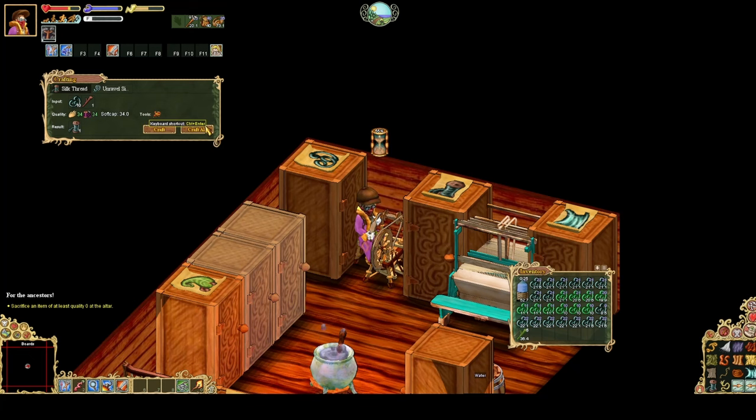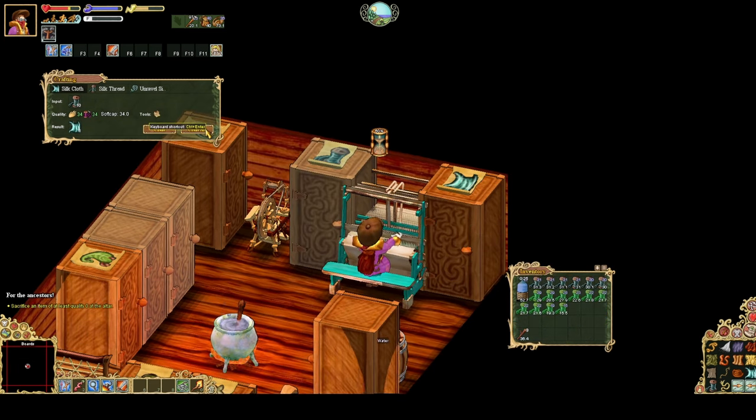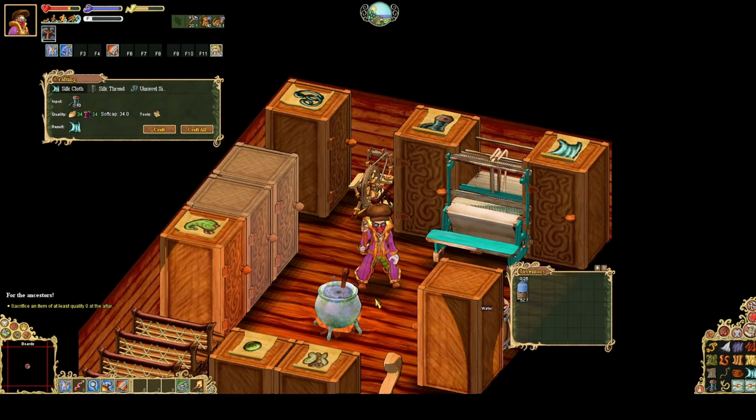So with your filaments, you're going to take 10 and a stick to a spinning wheel to make a silk thread. 10 of these threads will make one silk cloth at a loom. And that's the silk making process. If you have any corrections or your own suggestions, leave them in the comments below. Good luck out there, hearthlings!